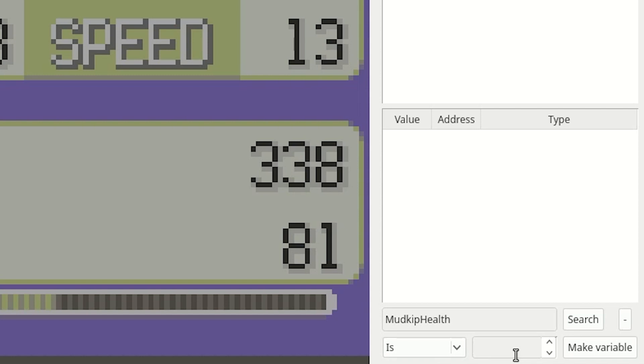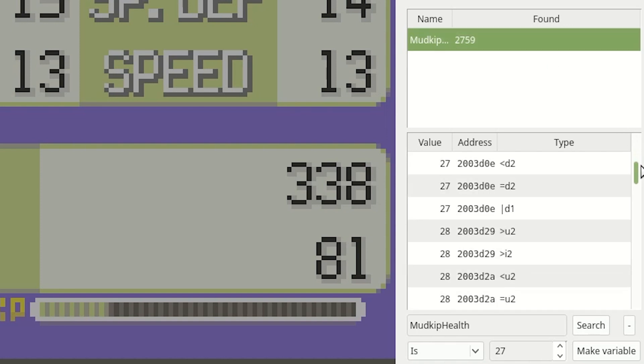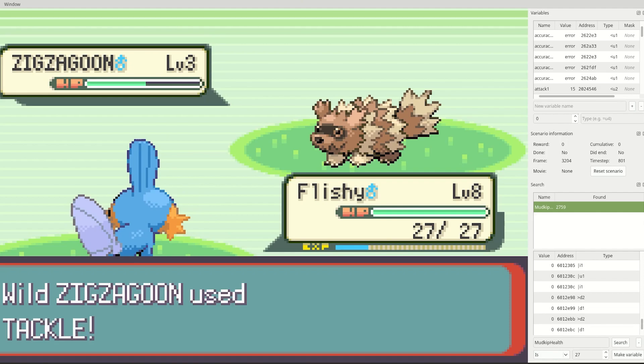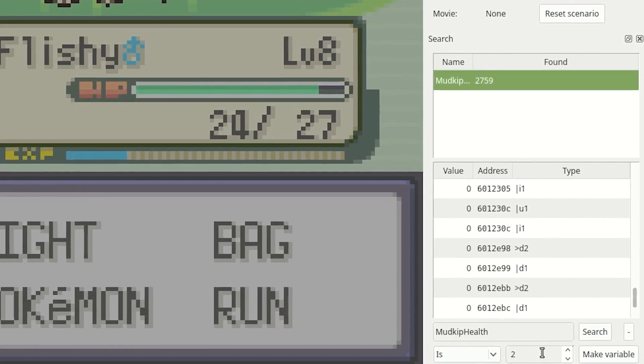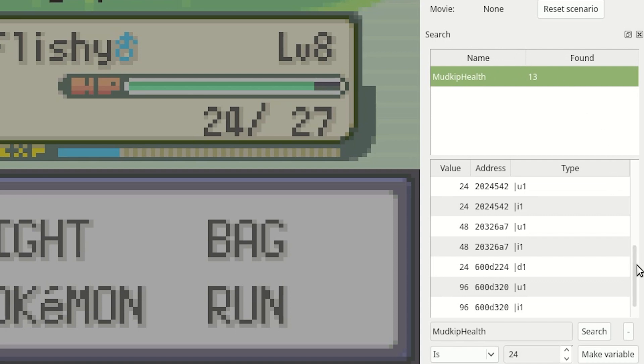That brings up a whole bunch of different memory values, each of which had a value of 27 at the moment I searched. To narrow it down, I go into battle and let my health drop. Now I can do another search with the new health value, and this time it only searches through the memory locations identified last time, really narrowing it down to just a handful of possible locations. Keep in mind that many of these memory locations are actually the same address, since each address can be interpreted in several different ways representing different data types. We just need to choose the data type that matches what we're looking for — in this case, an unsigned little-endian integer.